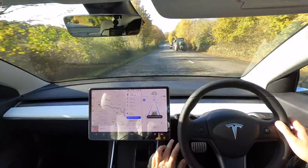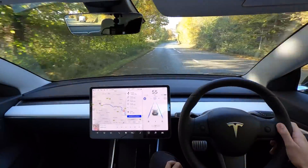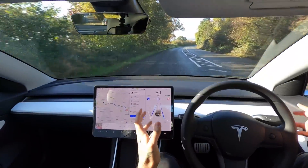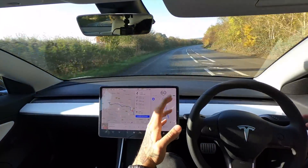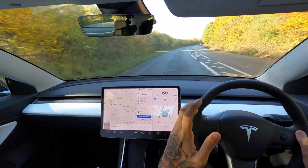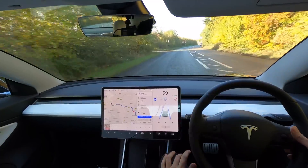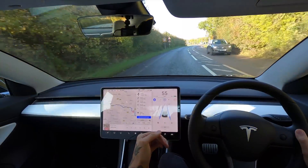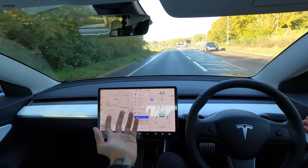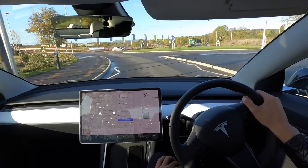Welcome back everybody to Tesla Driver. Today we're going to be going through some good old-fashioned British A-roads - they're going to be windy, a little bit tighter, the lines are going to disappear and be of slightly poor quality. The video should show how well Version 10 is working on these roads. In the last video I showed you how badly Version 10 is working on some roads on Navigate on Autopilot, which currently it's really not doing that well on.